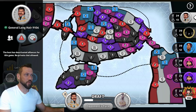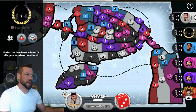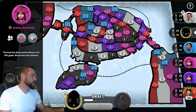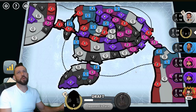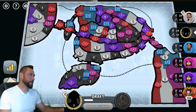In position one we have General Longhair 9106, flying the flag of Saudi Arabia - the white player. In position two, the black player from the US of A, Bean Bee Jumpin'. In position three, also from the US of A, the blue player, Gunter Peacemaker7. In position four, Scotty Cleveland from the United Kingdom playing as Magenta. In position five, General Memon 11543 from Spain playing as purple. I'm in position six, currently ranked just outside the top 100 after the reset. I should be closer to 200 or even 300 on this account - the main Pete account. We can't even see our own stats in-game anymore.